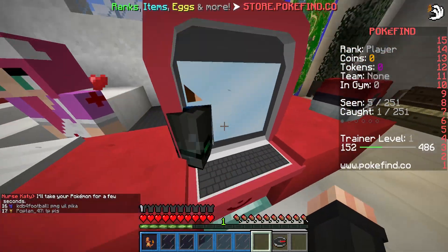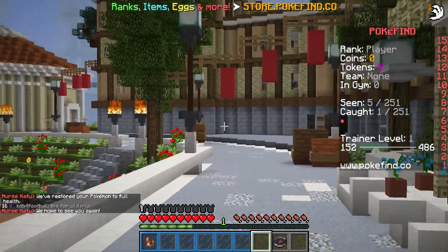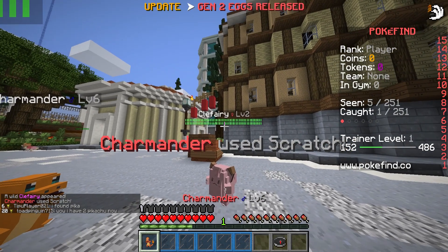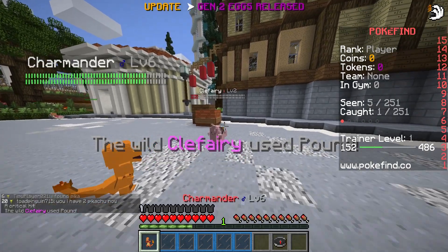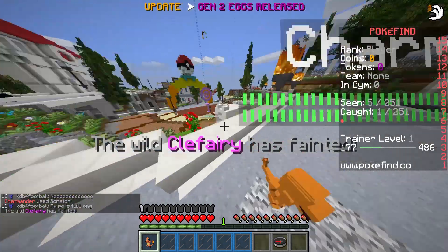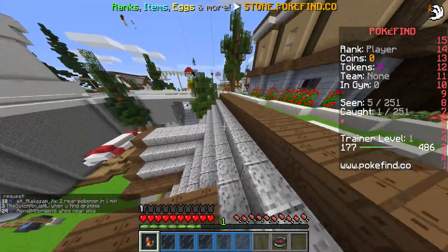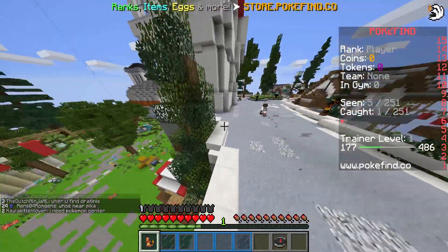We've restored the Pokemon. We're gonna head back — it looks like Clefairy is still over there. Can we get into a battle with it? Come on! Scratch — should take it down halfway. There's a crit! And we used Scratch one more time. Charmander is officially level 7! That makes it easier to take on those level 6s. I'd like to level up to level 2, so I'm gonna go look for some Pokemon and level up.